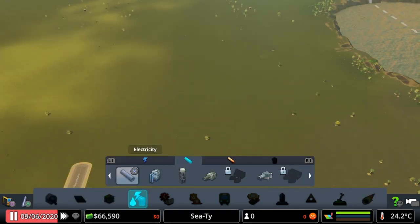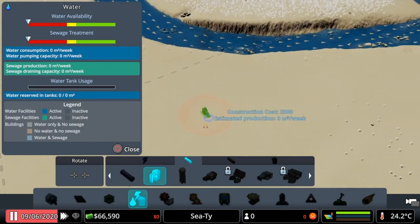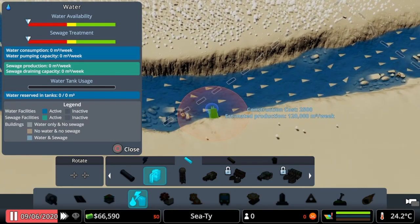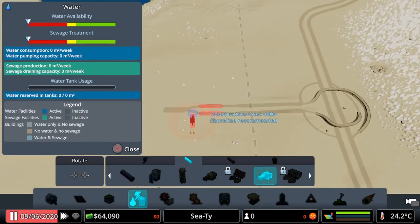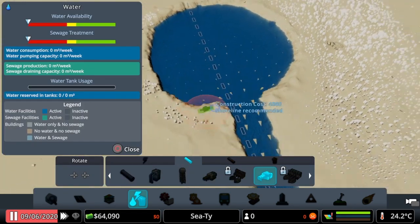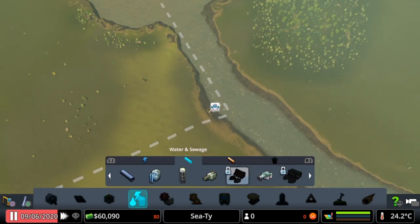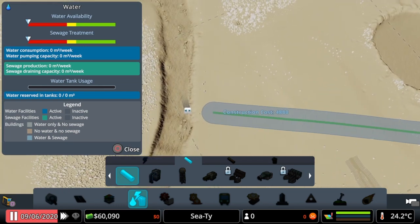We'll get our water. We want inlets in one place, outlets in the other. So we can have our inlet over here by this river - that's going to work perfectly well there. And our outlet - we'll do the eco one. I know it costs us a little bit more money, but that's what I want. I'll put that one in this river so they're separated. Hopefully they stay separated, but that'll be good.